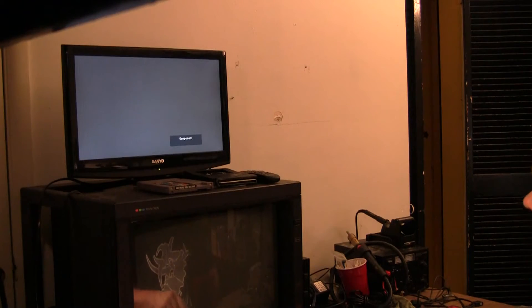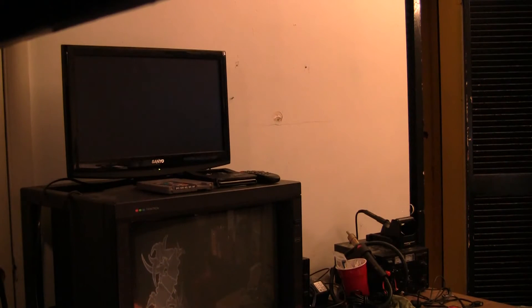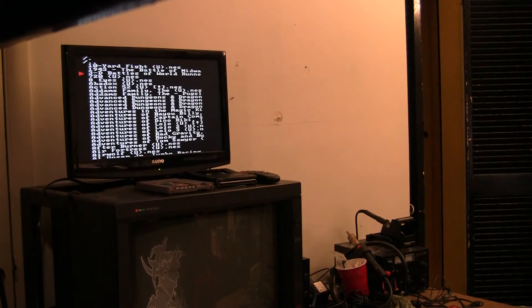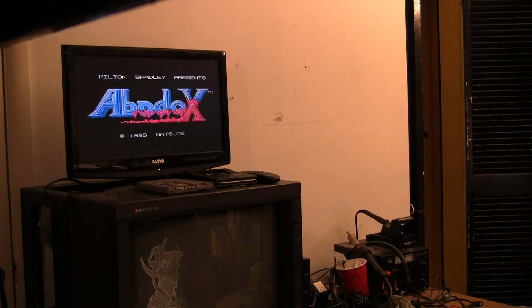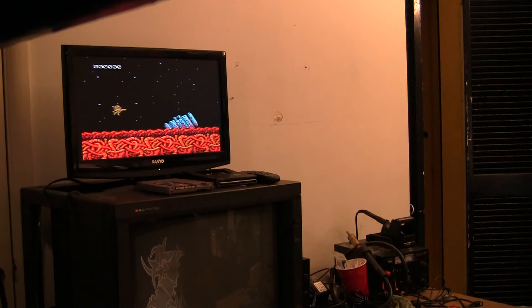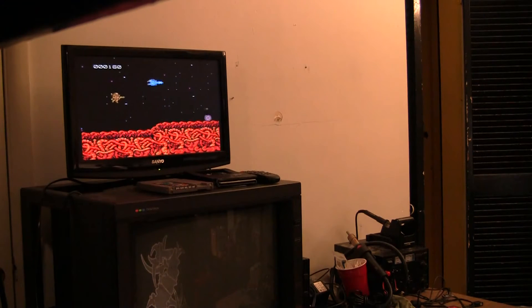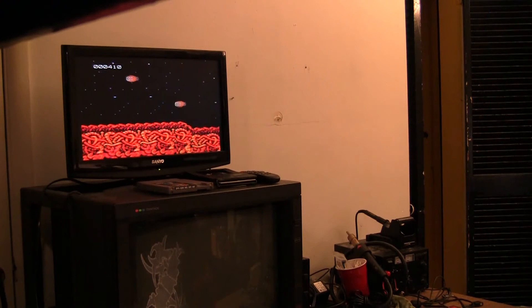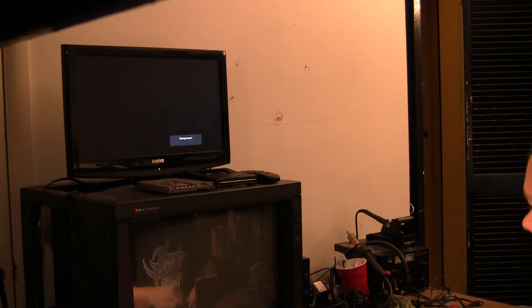Let's try the SCART to YUV or component converter. Got the Power Pak. On the LCD — go to Abadox real quick just to see what the jail bars look like. It looks so flawless, it's crazy. It looks a lot different though; the colors are different. But the only jail bars I see are just the ones that are always on that PPU. So the big problem I was seeing was Zelda — let's see if that's still there.